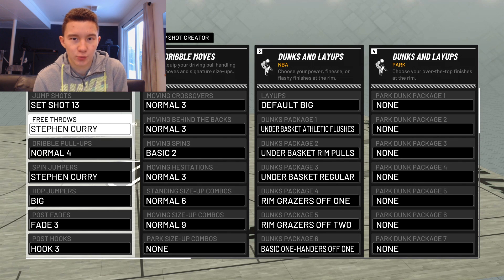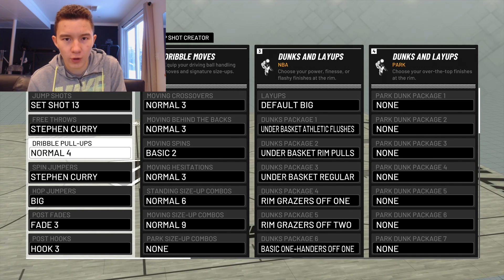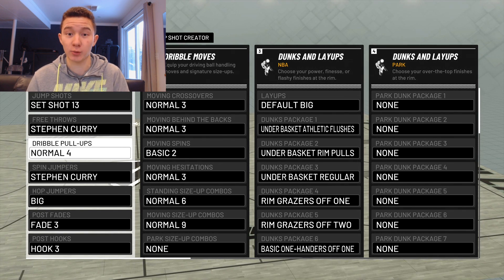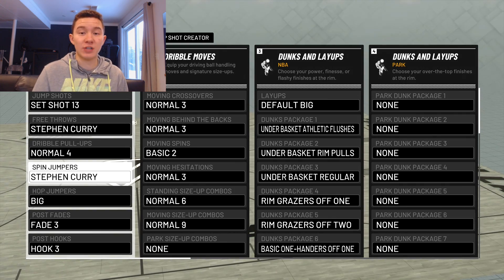Set Shot 13 is not in the custom jump shot creator — this is plain old Set Shot 13, bought straight from the animation store. Best jump shot for every center. Free throw: Steph Curry — I don't play much Pro-Am, I'm a rec player, but I like this free throw; it's really fast. Dribble pull-ups: Normal Four. I don't do these too much, but when I get my double takeover I probably will. This is still by far the best pull-up in the game. Spin jumper: Steph Curry.